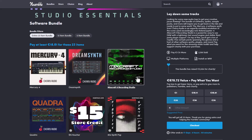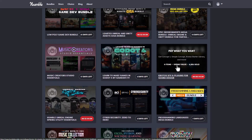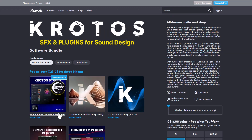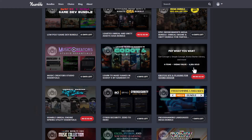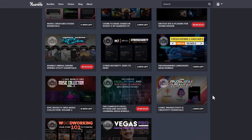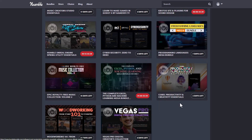We already talked about one of the sound kits — the Krotos — and did a full demo on it. That offer is currently running out and might be gone before this video goes up. If you missed it, you might want to check the Krotos website for any available offers, but currently Humble Bundle has the best deals you can get for these things.